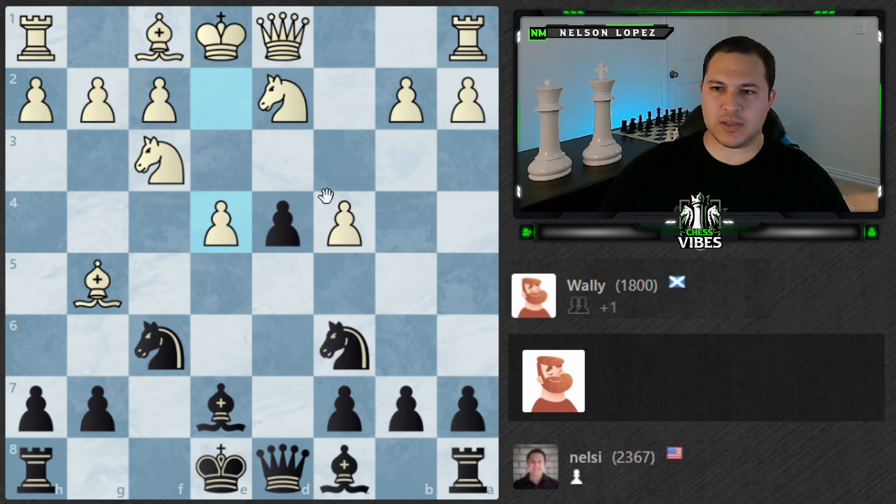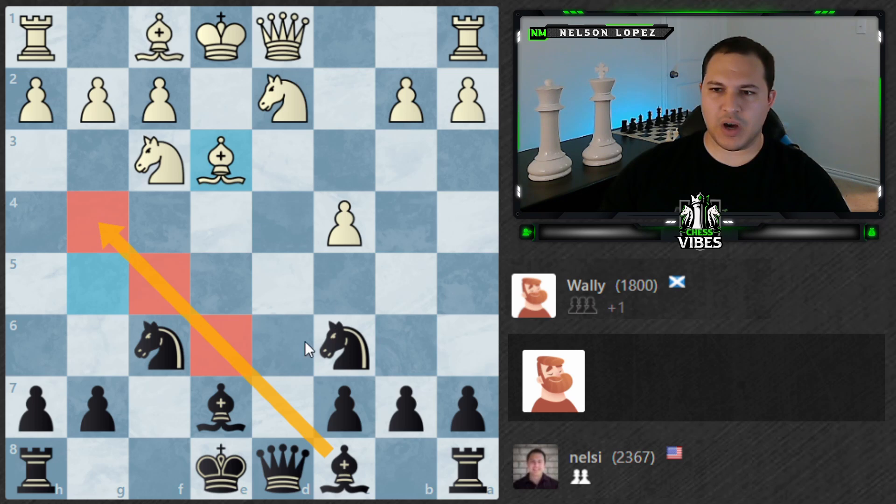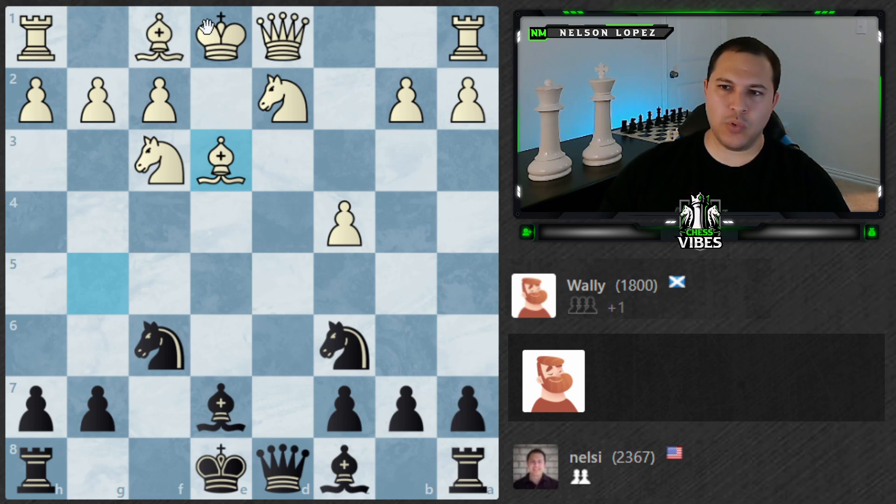Now I'm thinking of castling. I can also bring this Bishop out. Where's this Bishop going to go? Can't go there, so E2 most likely. Or this Knight could move somewhere. Maybe I'll castle for now, see what he does, and then make the decision about the Bishop. Because most likely I'm going to castle anyway. So I think it makes sense to hold off on the Bishop one move and just go ahead and castle.